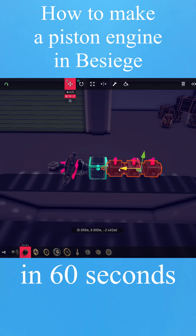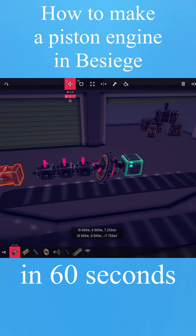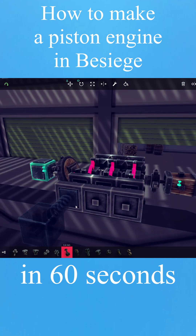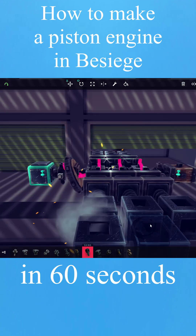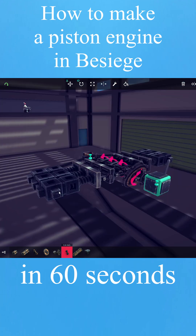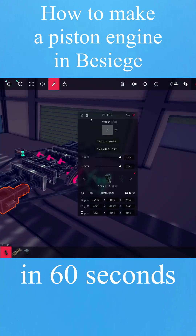Stack 3 steering blocks and move them over here. Place one block and move it here. Place a swivel joint on it, place ball joints on the steering block, then hinges, then springs on the hinges, and then pistons on the springs. Secure everything and bind the keys like shown.